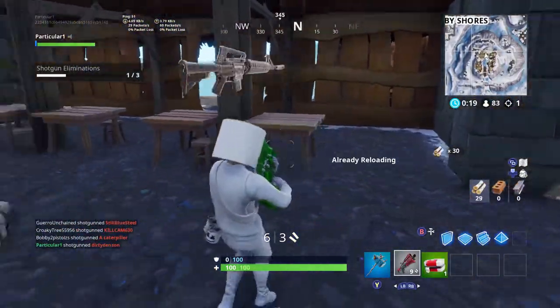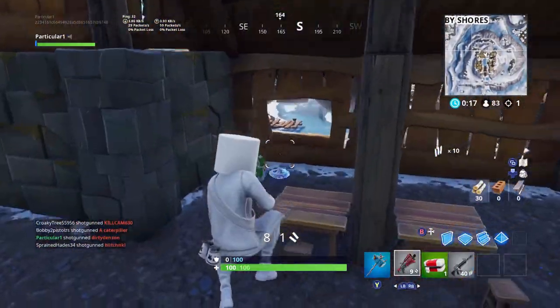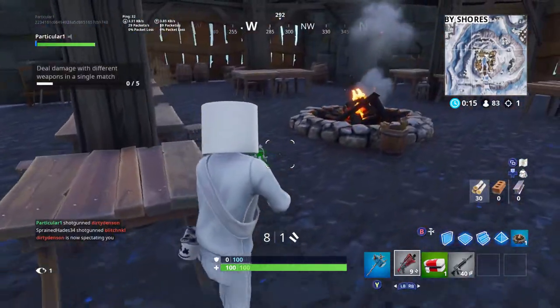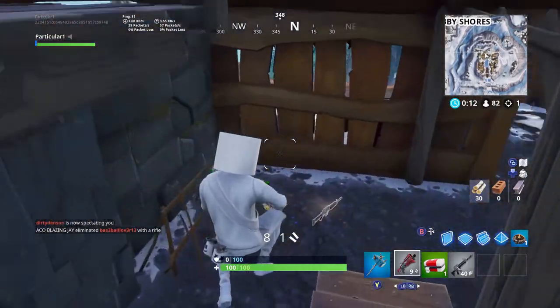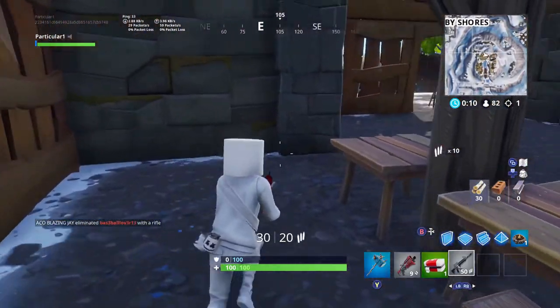This is super cool because if you get stuck in the storm and find one of these campfires, you can light it to heal up. Also, if you don't have any med kits or bandages and you're low health, just go up to one and light it, and there you go.